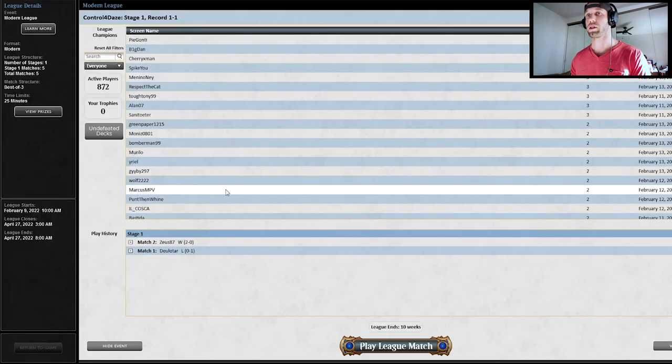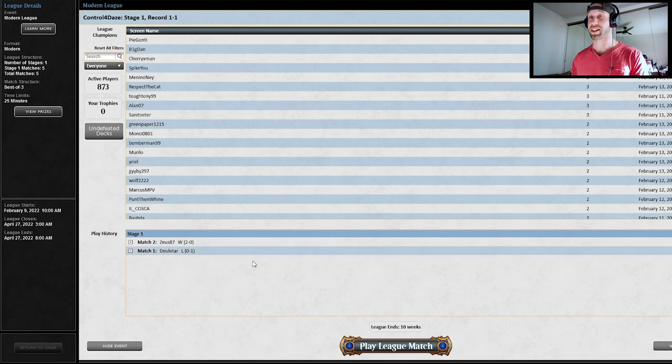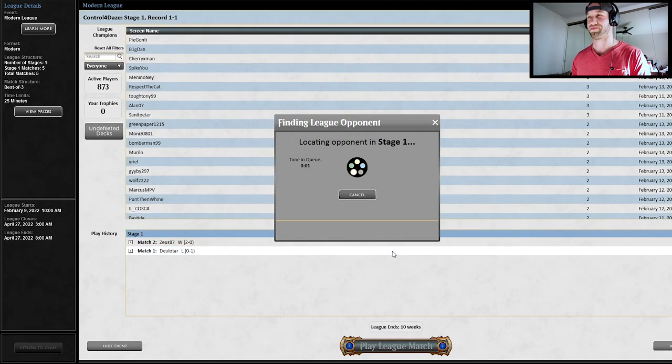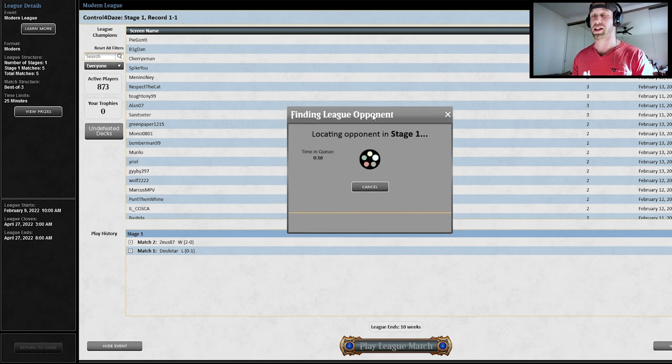Let's go to the league. This will be our third match in this league, but only the second match we played. The first match we had some technical difficulties — unfortunately when you're running Parallels on a Mac, sometimes you get disconnected and you can't get back in. Our second match we played against Death and Taxes, which was an easy 2-0. I started recording it but it's not really a matchup you see too often, so we're going to hopefully get paired against a prominent deck in the format.